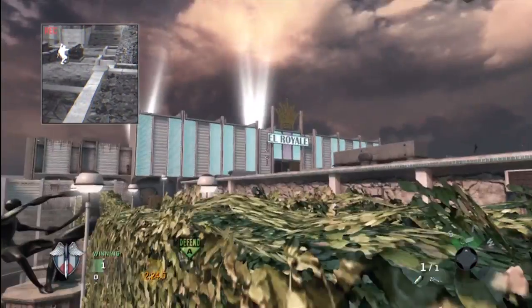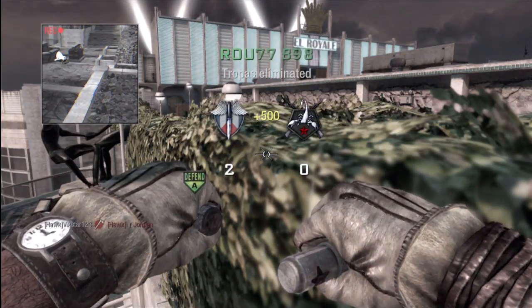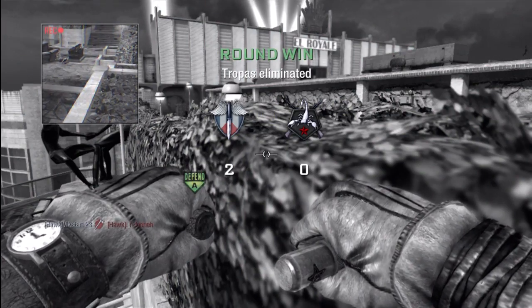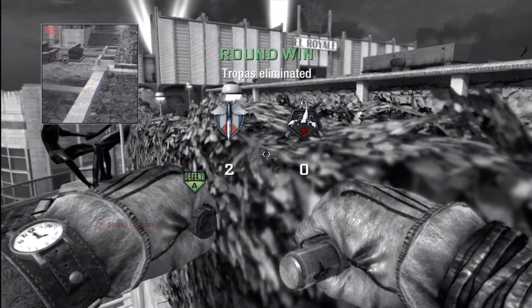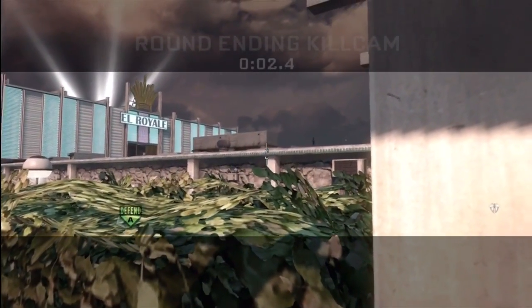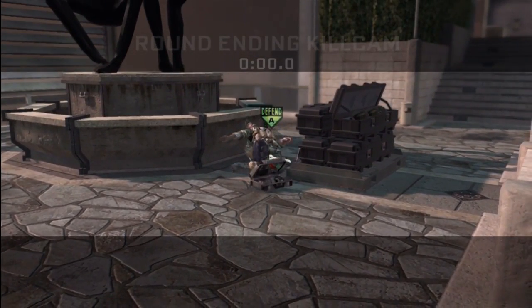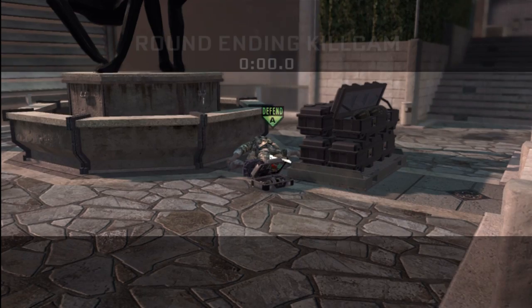Run up the steps and stand on this edge here, then line up your Tomahawk with the top of the closer white pole to you — it's gonna bounce off to the bomb and kill the diffuser for a nice little bank shot. Let's have a look at that in the kill cam: just off the top of that pole, you don't have to be really accurate — and bam, kills the diffuser, humiliated.